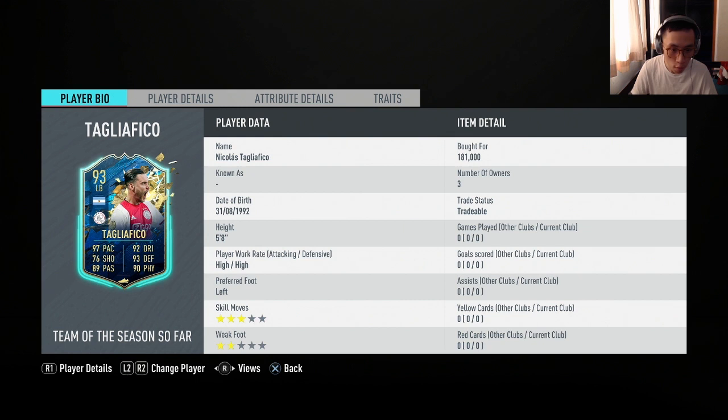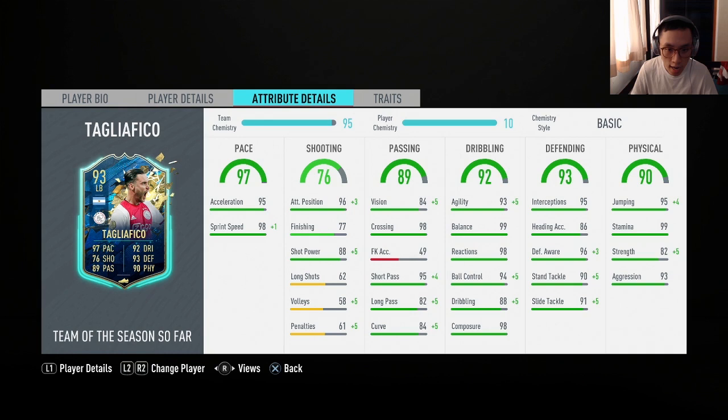This guy looks like one of the best left backs in the game. His high/high work rate, the two-star weak foot — wish it was more, but it should be okay. Three-star skill moves. His high/high work rate is going to be amazing on this card. I love high/high fullbacks like Robertson — they just seem to do everything on balance. They will track back, they will burst forward at the right moment.